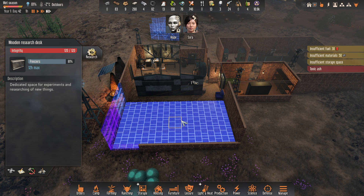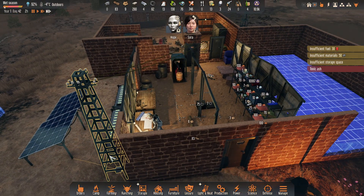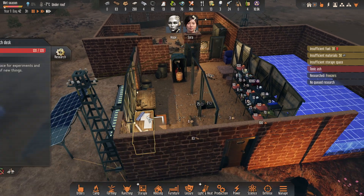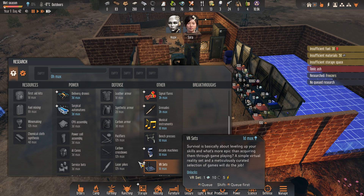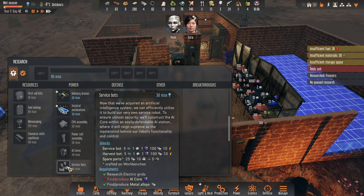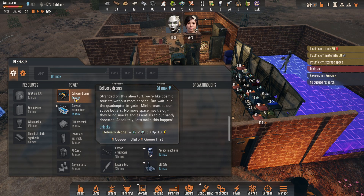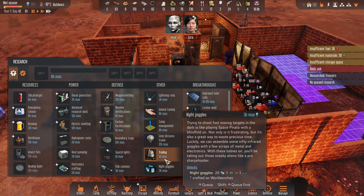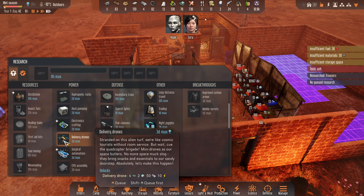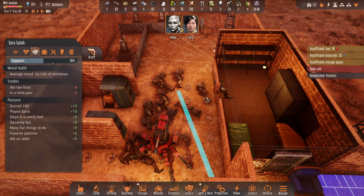I'm having a lot of fun with this playthrough — I think it'll be interesting to see how long I can survive. Ideally I'll start researching service bots. I haven't found an AI core yet, so before I get that I could go for delivery drones — it'd be great if I could get that as soon as possible. Maybe I can find one here. So we'll get all these guys scavenged and see what we get from that.